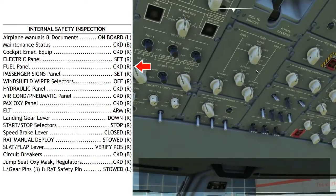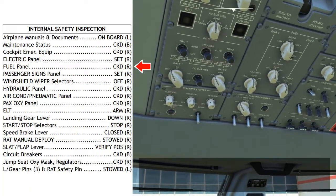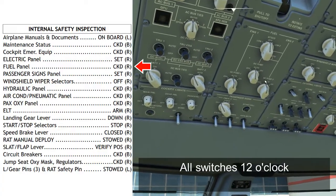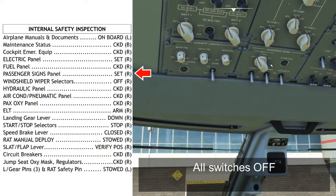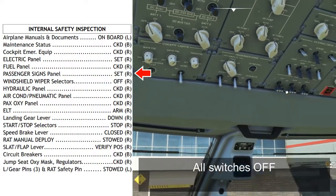Fuel panel: the cross feed should be off, and all pumps — AC pump 1, AC pump 2, and the DC pump — should all be in the auto position. Passenger signs panel: everything should be off. Emergency lights, sterile, no smoking, and fasten belts lights should all be off.